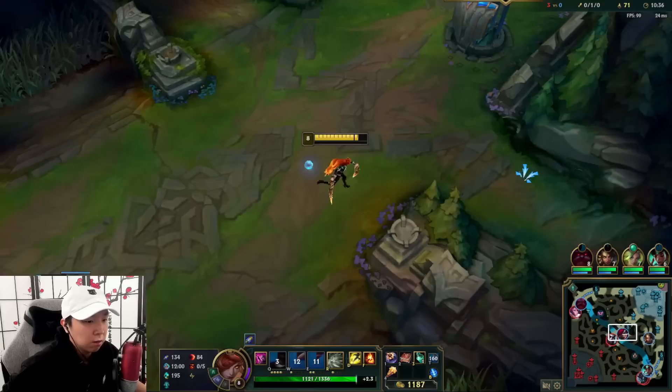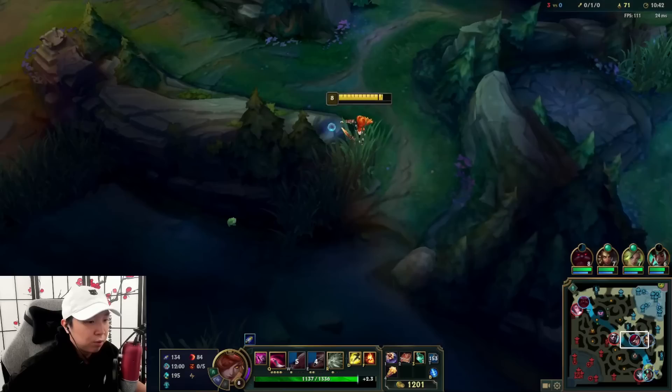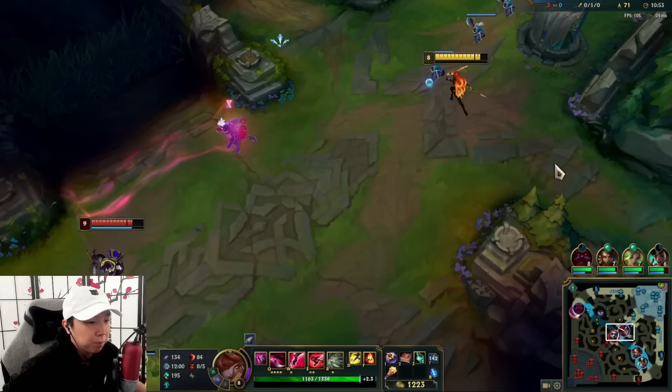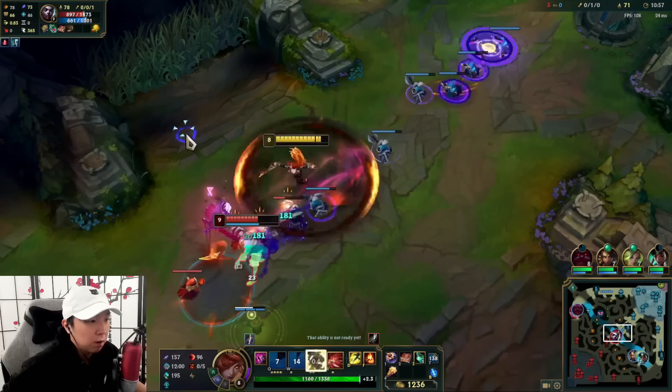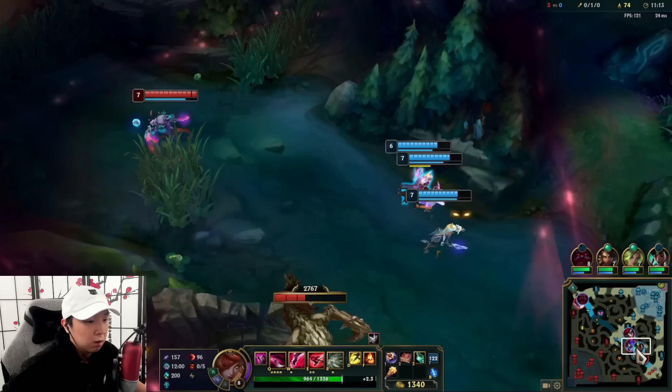Let's get the shove in — nice. With the Blasting Wand we can actually shove pretty hard and pretty quickly, so that's probably how we're going to play out the lane at the moment. We don't really have any wards right now, so we're mainly just going to get shoved in. Getting the dagger here.